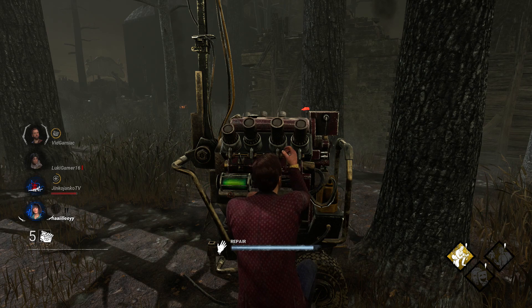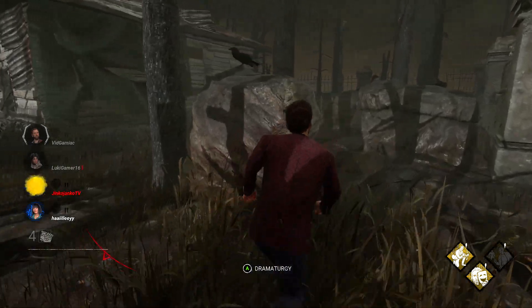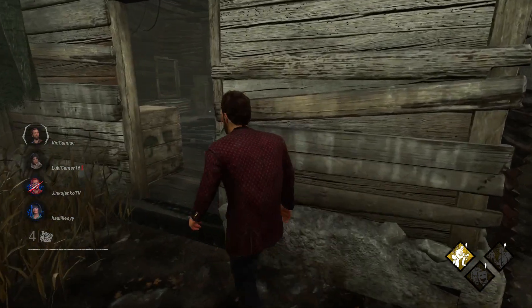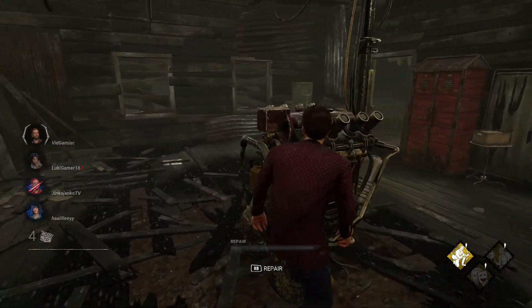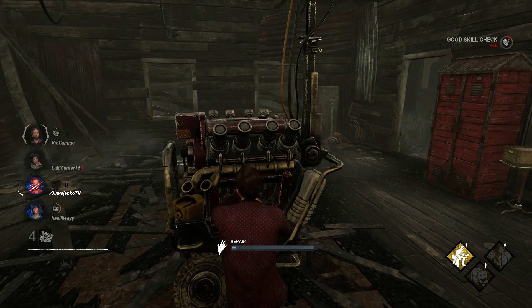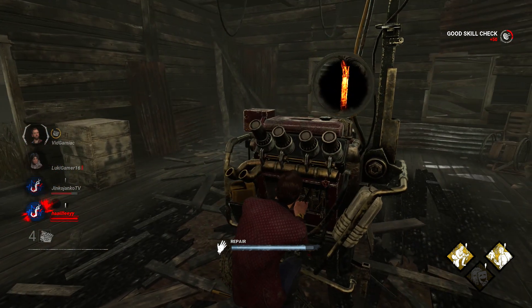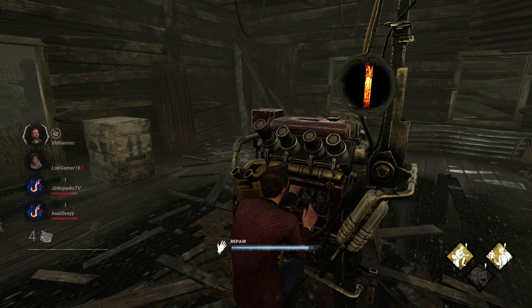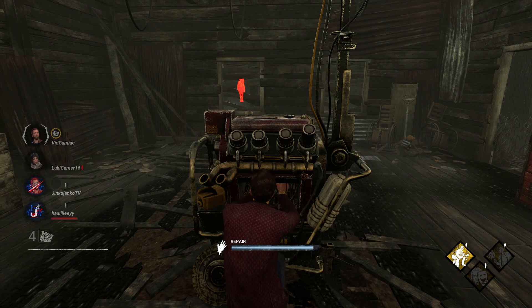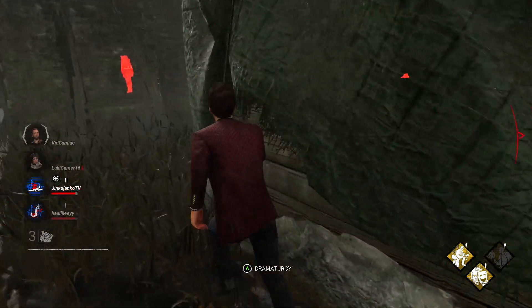The first perk is Dramaturgy, which you can activate pretty much whenever it's available by hitting the A button. It will give you a random effect — this can be as innocuous as nothing at all, something helpful like the haste status condition or a useful item, or something detrimental such as your character screaming or getting a nasty status condition like exposed. Be very careful with it; try not to use it during killer engagements, and use it whenever you are away from the killer so a bad result won't set you back too far.